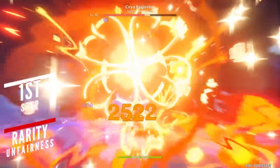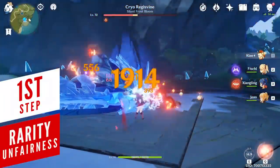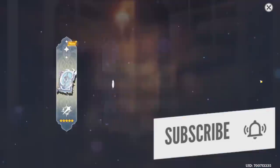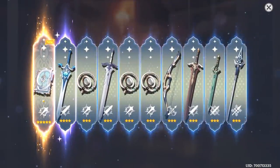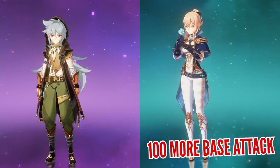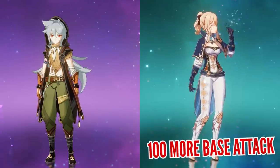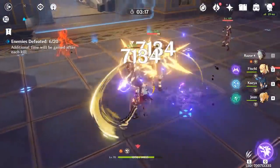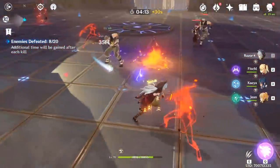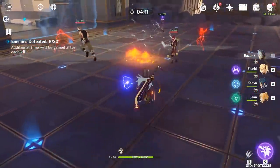There's no such thing as equality when it comes to gacha games like Genshin Impact, and this becomes pretty clear once you spend a couple of hundred hours into the game. The rarity that comes with characters, artifacts, and weapons not only means they're harder to acquire but they also come with hidden perks. For example, any 5-star character will have a higher base attack than any 4-star character simply because of their rarity. Obviously there's nothing you can do about your damage if you're playing a 4-star character, but you can do something about your weapons and artifacts.